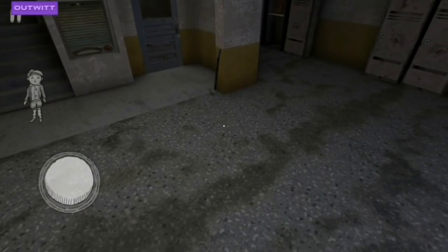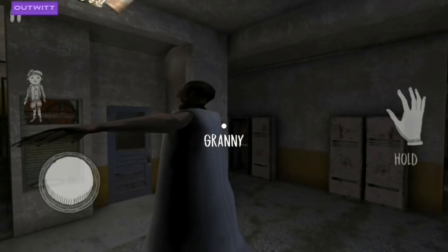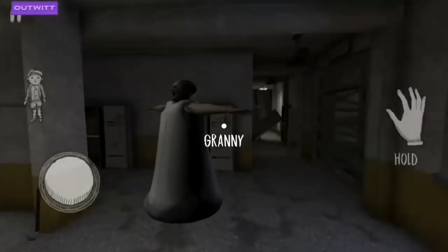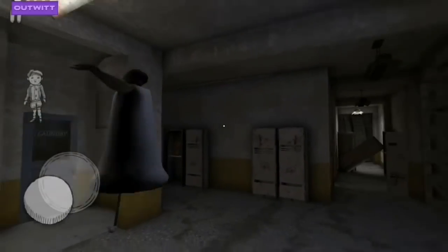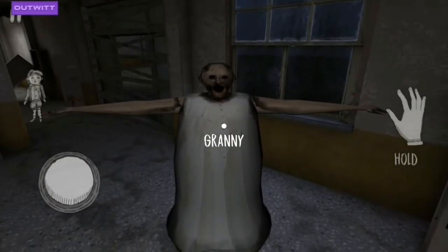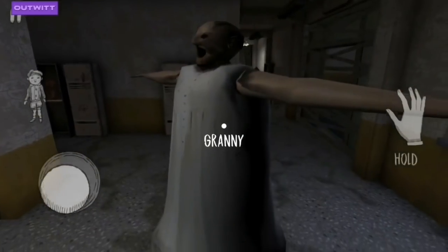We are going to use the Outfit mode, and here we go — we have our Granny right in this game. That's a very cool thing, and this is a new feature added by Outfit where you can spawn a Granny model. I'd actually love to have such easter eggs where you can see Evil Nun as well as Granny — that's a great thing.